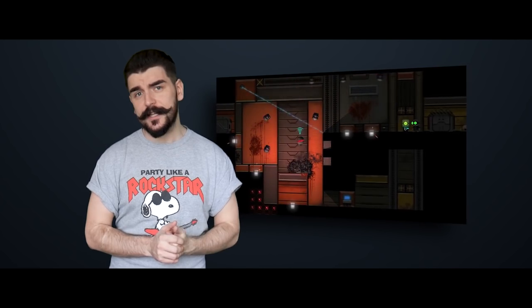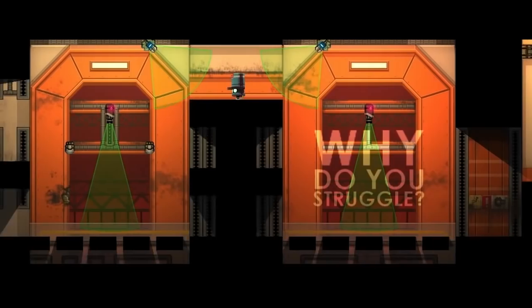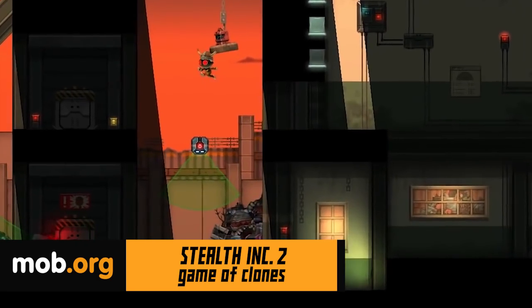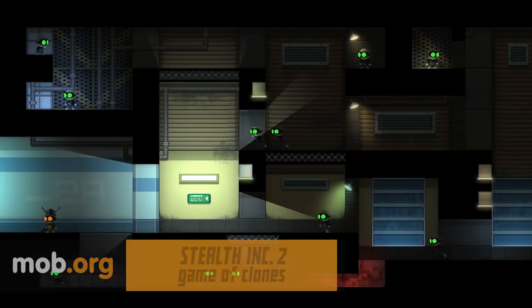Another Nvidia exclusive release is the recent Stealth Inc 2 Game of Clones, which exists to test your logic and cause a bit of butt hurt. In the sequel to the legendary Stealth Bastard, you need to once more escape from the research facility, but this time you also take a dozen clones with you. The surroundings change even faster than before.